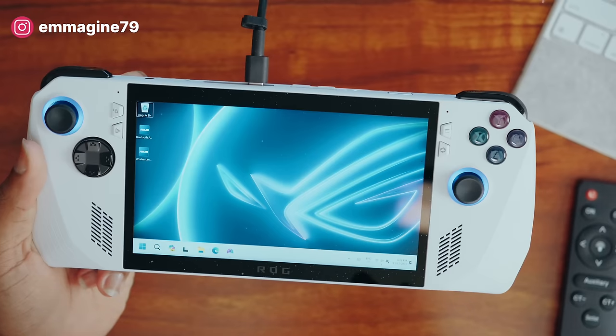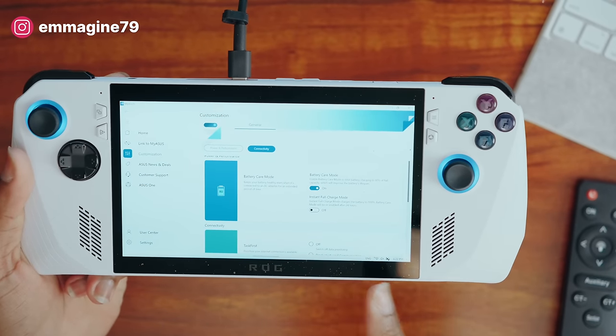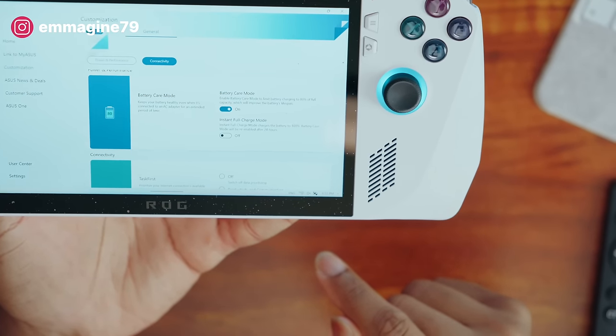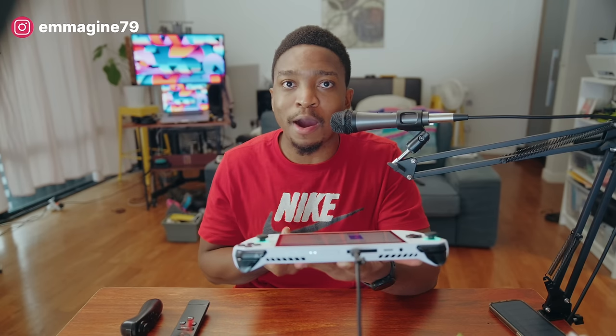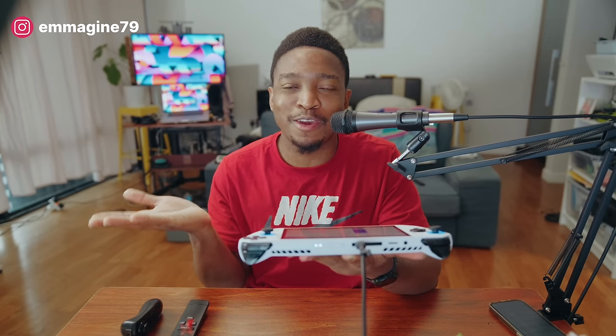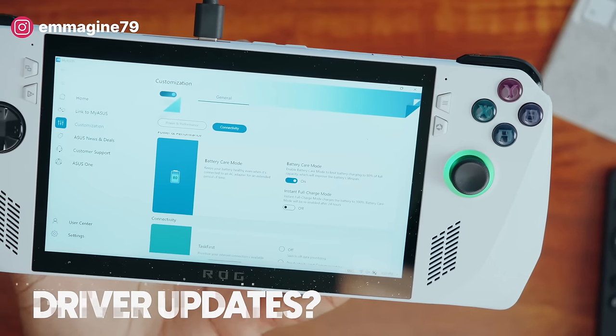But if you have it plugged in all the time, what about your battery? ASUS thought of this. If you go into the My ASUS app and then Battery Care, there is a customization mode with a Battery Care Mode toggle. When it's turned on, the battery will never go above 80%, which means after 80% I'm using power from the power brick — not the battery — preserving battery health for longer. I suggest that if you game plugged in most of the time, turn on Battery Care Mode in the My ASUS app.